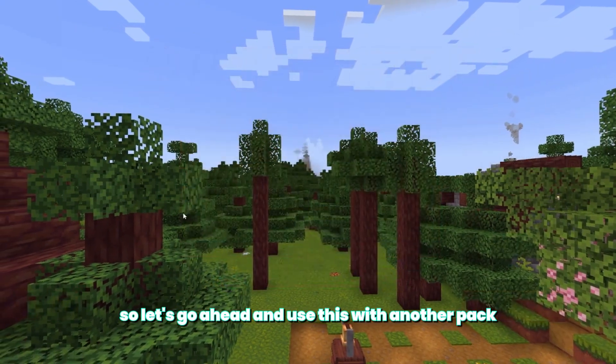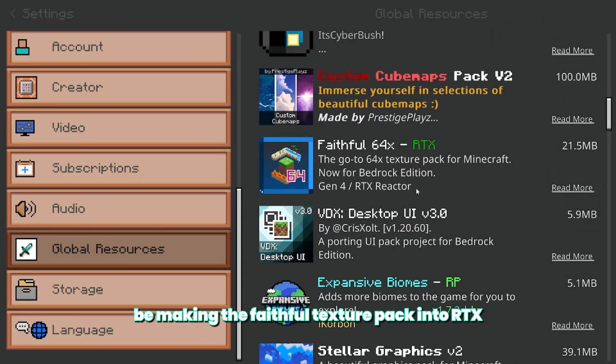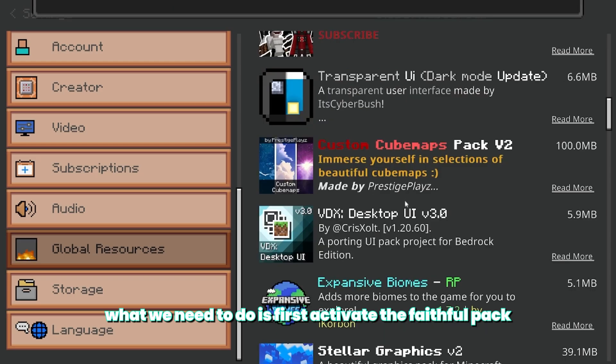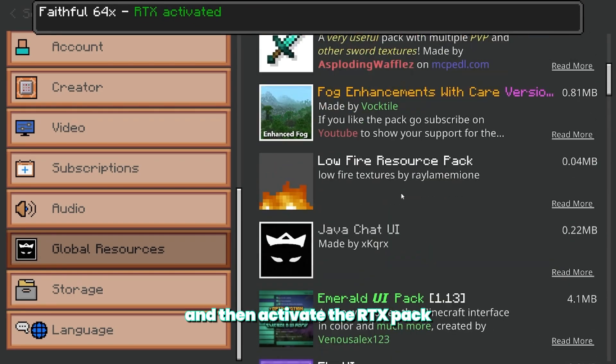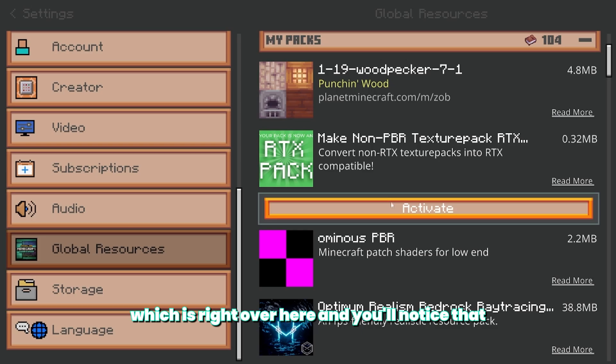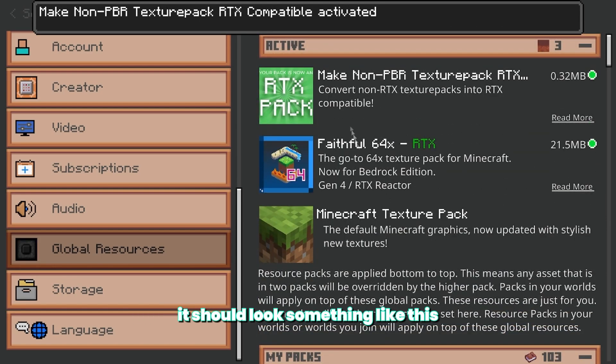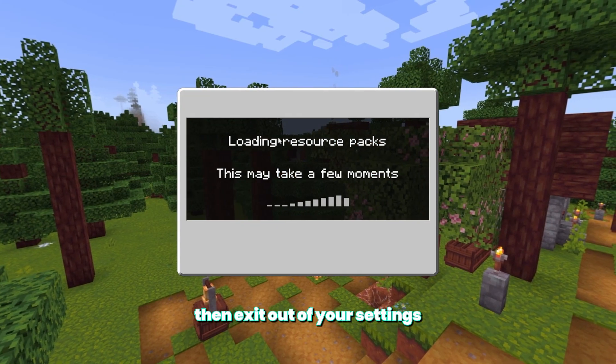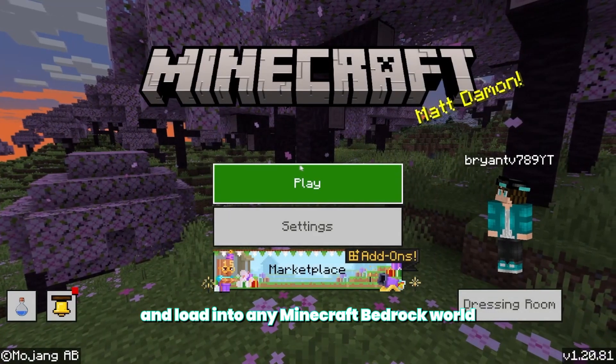Let's go ahead and use this with another pack real quick. We're gonna be making the Faithful Texture Pack into RTX. What we need to do is first activate the Faithful Pack, then activate the RTX pack — which is right over here. You'll notice it should look something like this. Once you've got it down correctly, exit out of your settings and load into any Minecraft Bedrock world.